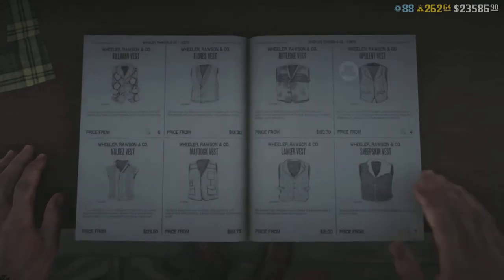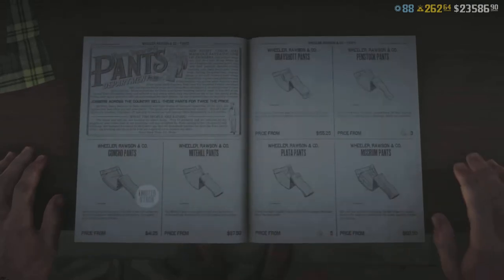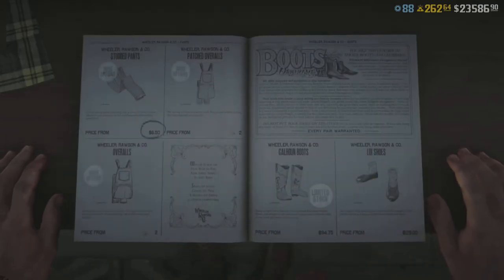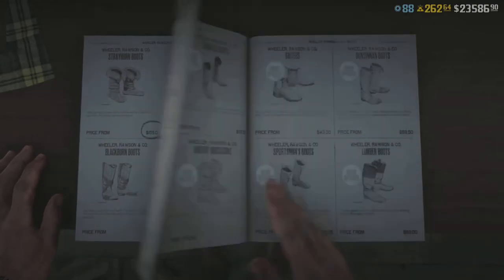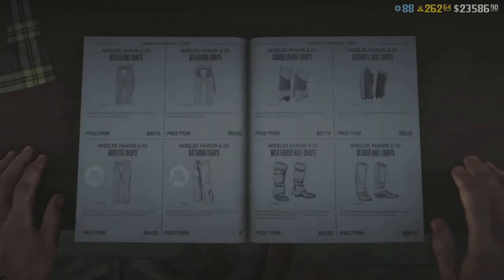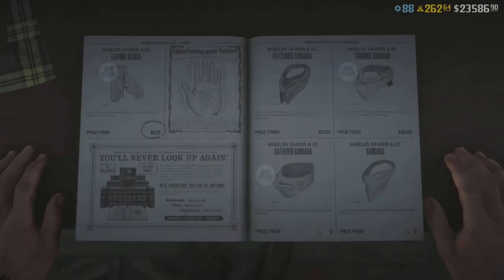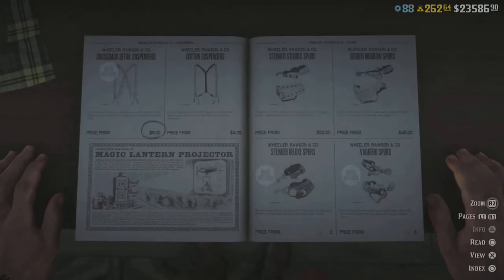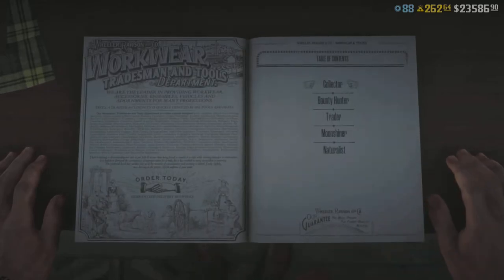The actual bread and butter of the update — and I'm sure everyone is very excited for this — is a 50% extra cash bonus on trader role delivery runs. A long distance run will get you about $940, which is just under a thousand dollars a run, so you can make a ton of money from this. I highly suggest getting over to your trader run and start feeding Cripps some materials. If you need help with where to get good materials or how to fill them up fast and easy, I have some videos on the channel that can help.